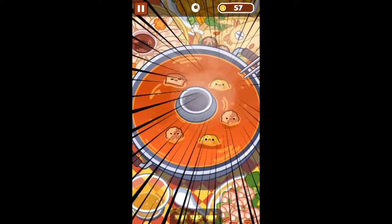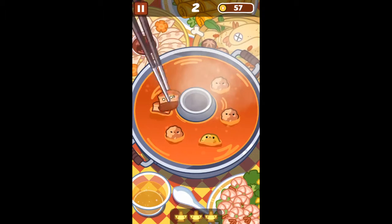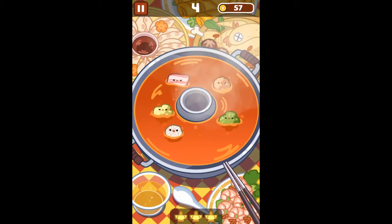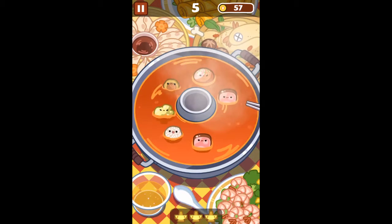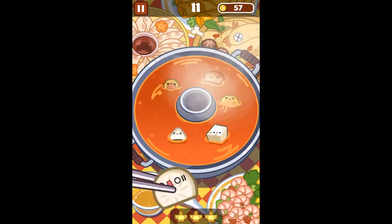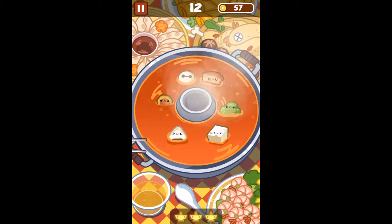You have occasionally the option to watch an ad to keep going after you've missed three times, but that does not show up every time. There's also the option to watch ads to get 88 coins, which I think is a really weird number, but it means usually you'll get the chance to get another food.